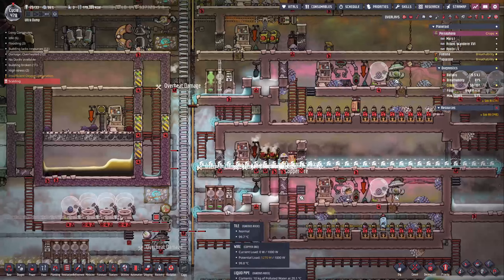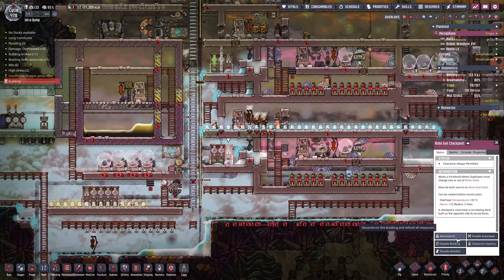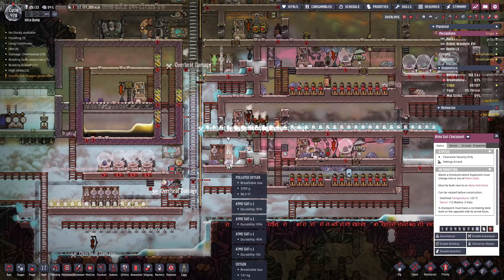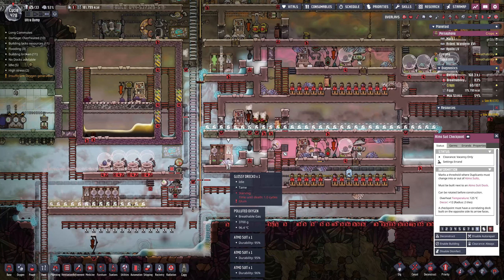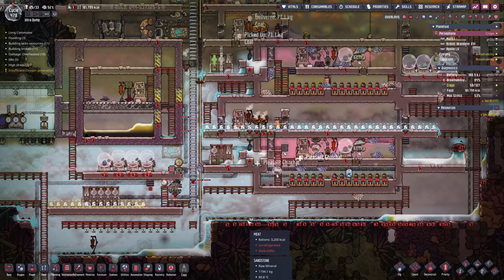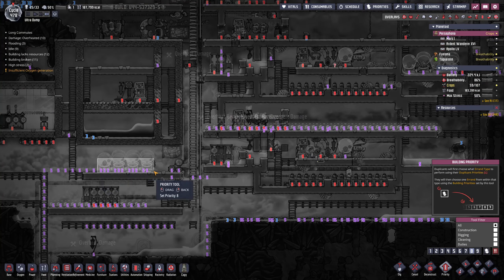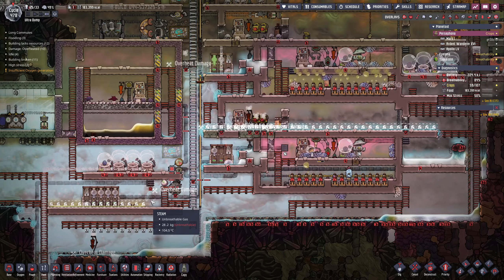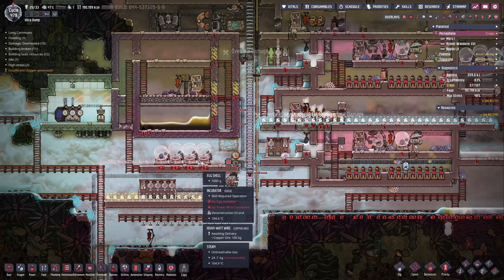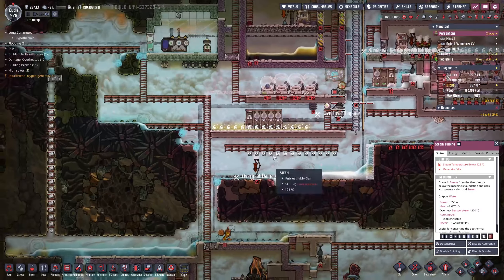They took their suit off - okay, so that's what's happening here. We're just going to disable this building temporarily so that they don't take their suits off, because that's what's happening right now. That is a bit of a problem. Let's prioritize getting these deconstructed. At least if we build a steam turbine - well, no, the temperature is still going to be below 125 so that's not going to work. Let's just cancel that, it's just a bad idea.